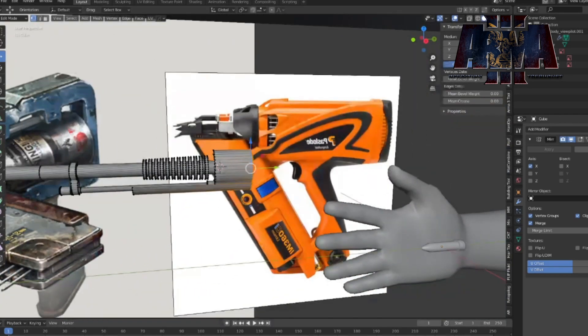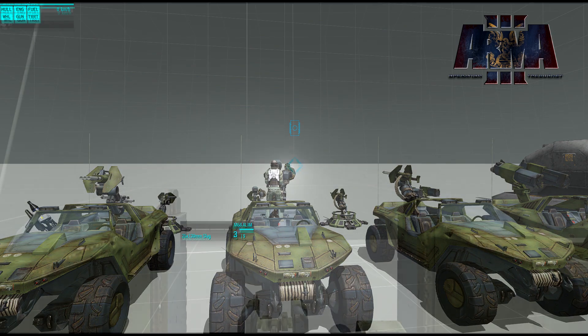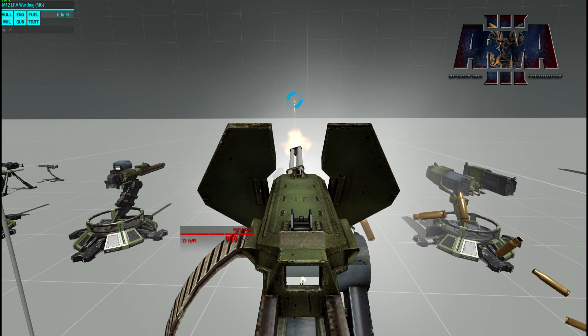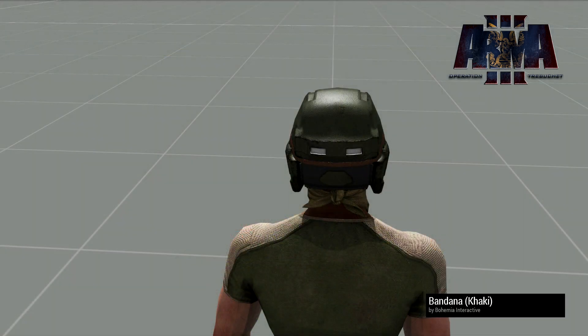Next we've got some sweet new vehicle reticules. These are for the warthogs, the turrets, and all that stuff — it's the standard Halo reticule style. This is going to be a very big thing for a lot of people, especially with the standard warthog, since the iron sights have never been super popular. Having these reticules is going to be a very welcome addition, and that translates over to static turrets as well.